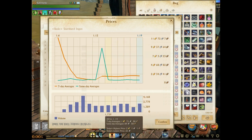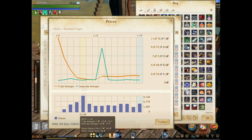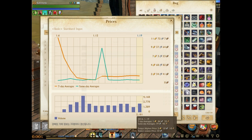It gives you a seven-day average shown as the orange line, and the green line is the same-day average. It shows you the high points and low points, and down here it tells you how many units were actually sold during that day, all broken up by day.